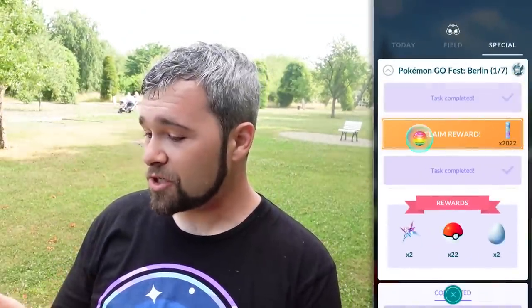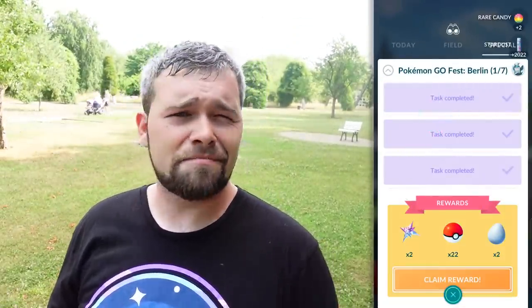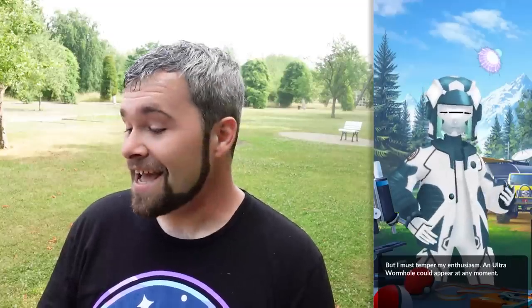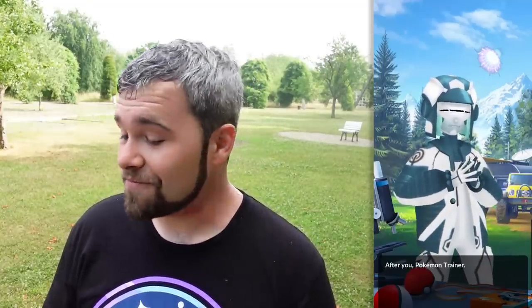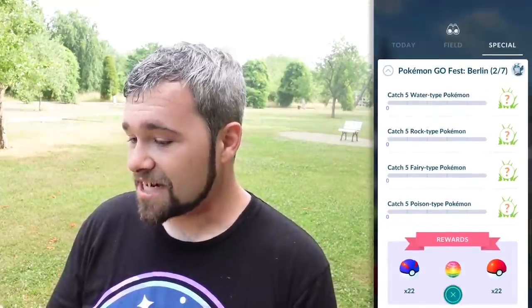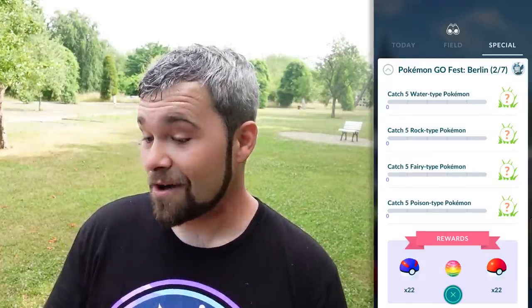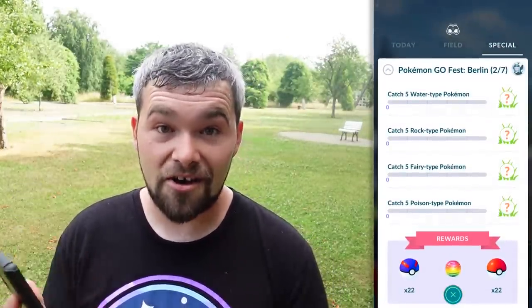Let's hopefully get some more — I really want at least one more shiny Unknown I need for the Dex. If you haven't smashed that like button yet, please do. Page one of seven is done! Let's claim our rewards: two rare candies, 2022 Stardust, two star pieces — I should probably pop those now — 22 Pokeballs and two lucky eggs, which is also really good. Rhi is here, and we also have the special Mr. Alien NPC, which is exciting. For right now I have to catch five water types, five rock types, five fairy types, and five poison types. Every one of these gives an encounter — hopefully we'll get a shiny from one.